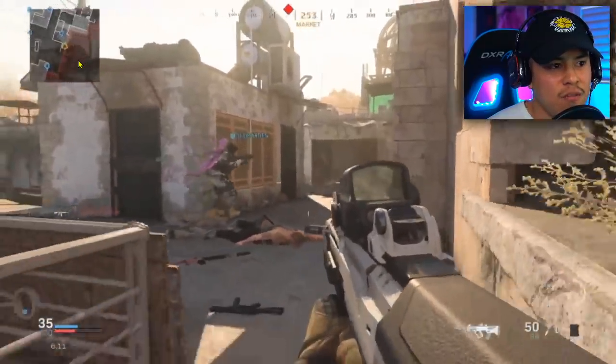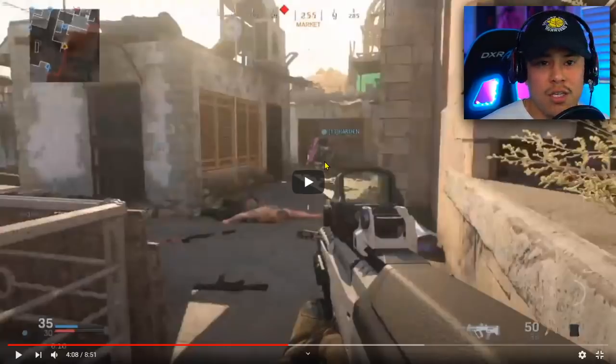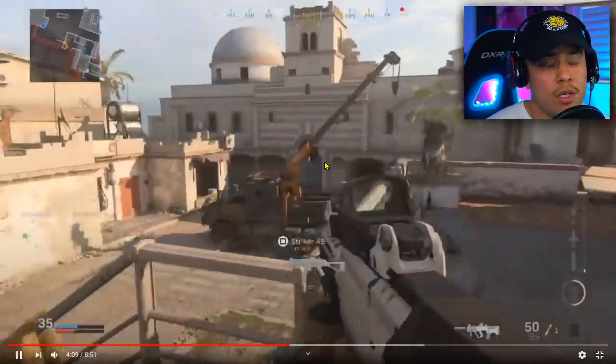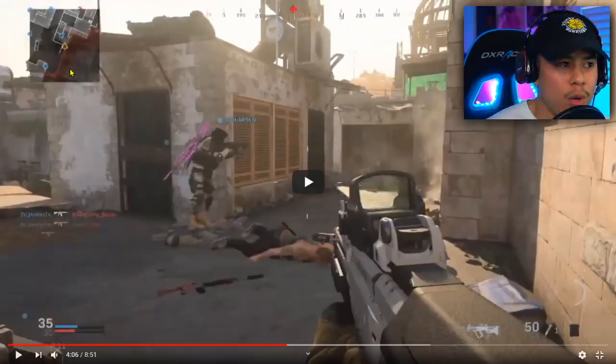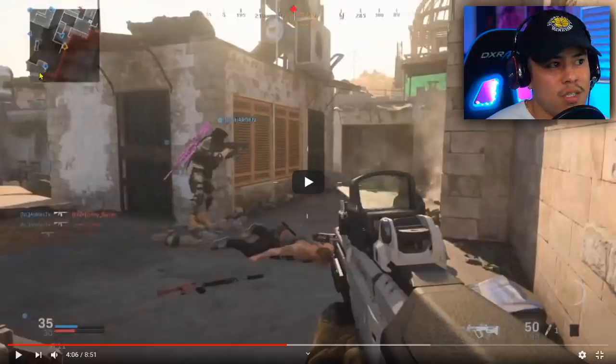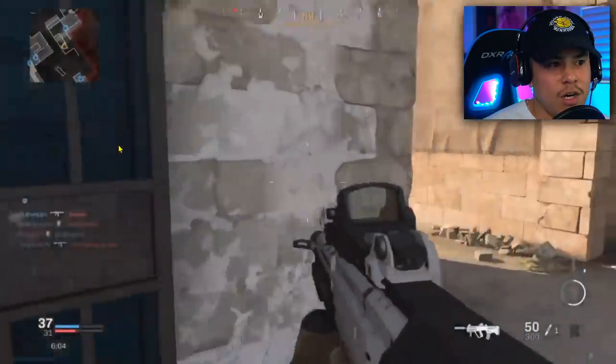He throws a C4 after someone RPG'd, which is exactly what I would do. His teammate is in front of him, and I would just let the teammate go first and see what happens — if he dies, I either get aggressive to catch the enemy off guard, or I flee. Also, I'm noticing he's looking at his teammates when they're firing their weapon instead of checking the minimap. There are lines around a teammate's triangle showing they're firing — you don't need to physically turn and look. If you turn back, there could be an enemy standing right in your face.